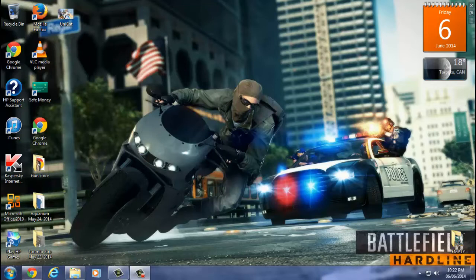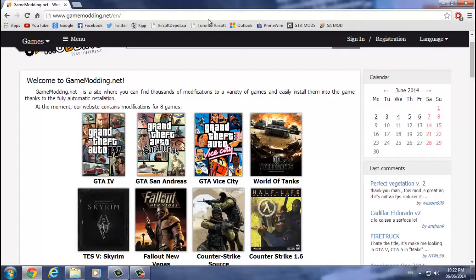The first thing you guys want to do is go to a website called GameModding.net. Let me explain why this website is special and why it's better than other websites out there. You can probably already notice that I have GTAinside.com right here — a good website to get mods from, probably one of the best with the most variety. But this website allows you to install mods automatically, and I'll show you what I mean by that.